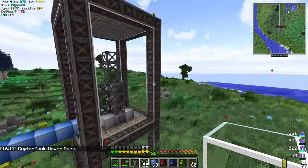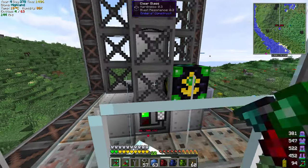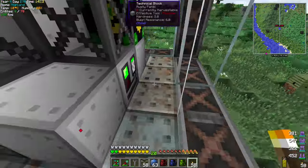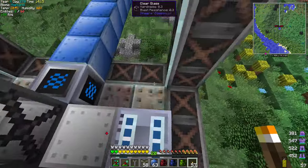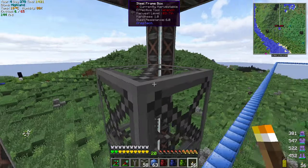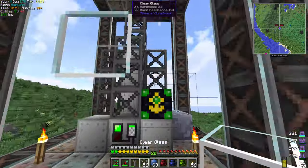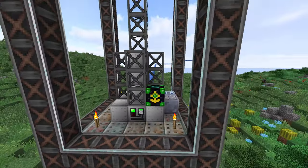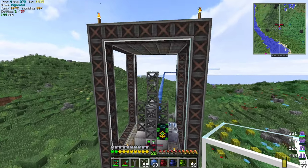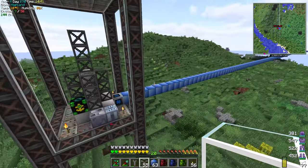Now the only downside is I should probably fix that right now, because I took all the torches out and mobs can spawn in here. Unless those blocks are non-mob-spawnable, but probably best to put a torch in here. These don't have block placeable. Mobs wouldn't spawn on there anyway, to be fair.